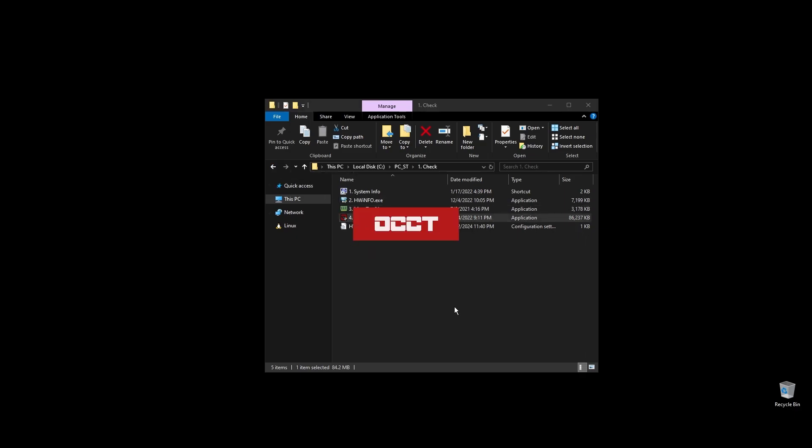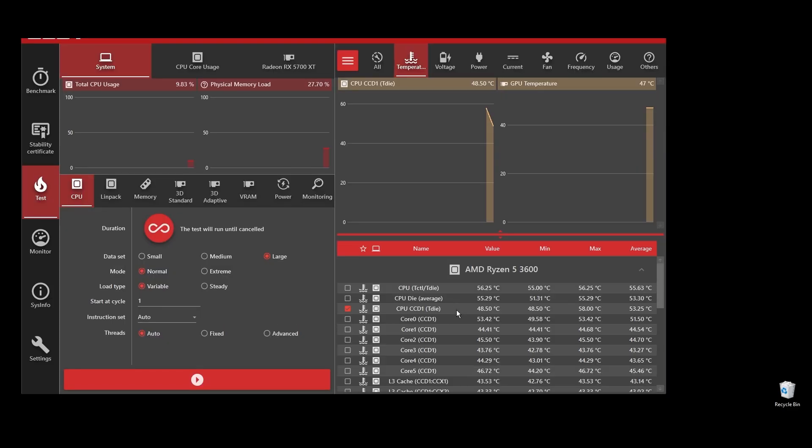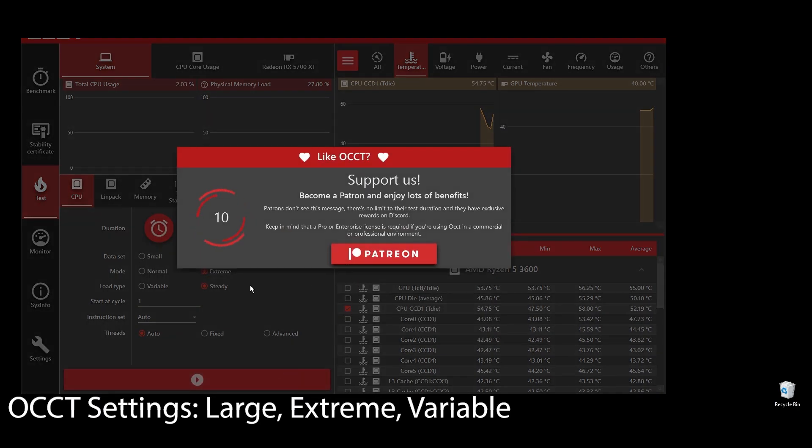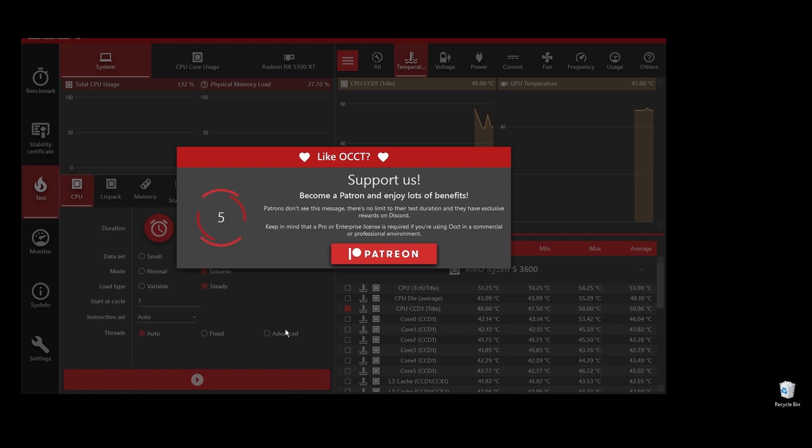Go ahead and do a quick stress test on your CPU to see if there are any overheating issues. It's crucial that your CPU doesn't get very hot when you play Yakuza, because that means it will downclock itself to cool down. For best results, leave this for at least 5 to 10 minutes, but a quick 1 to 2 minute test should give you an idea. If your CPU temperature is under 75, you shouldn't be worried.